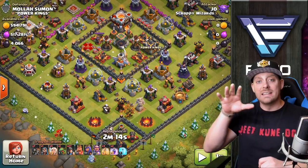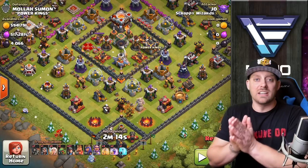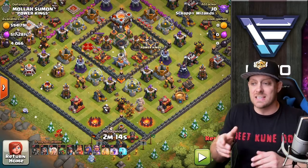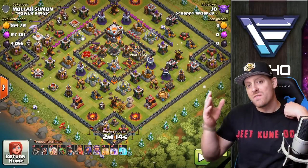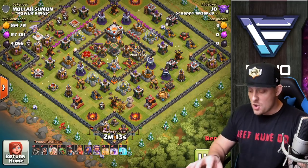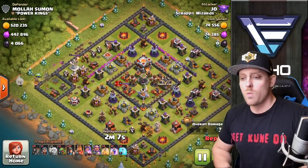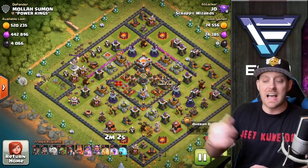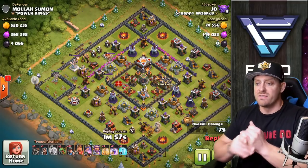Joe is farming in Crystal League, which is usually one of the best places to farm. The problem is there's not a lot of loot bonus, but the good thing is you find dead bases like these. It looks like he's going in with my favorite strategy — a Queen Walk Miner attack. The Queen Walk starts in the west, breaking open into the base and allowing her to get inside to clear it out and funnel things for the miners coming in during phase 2.